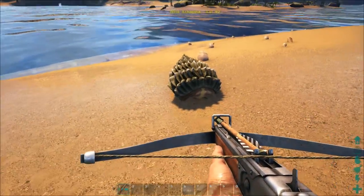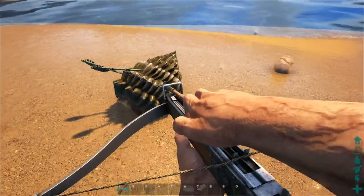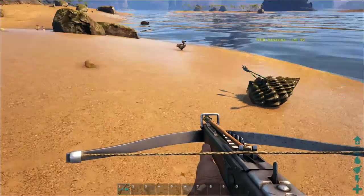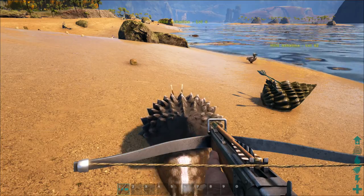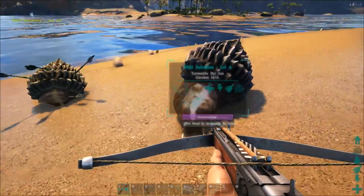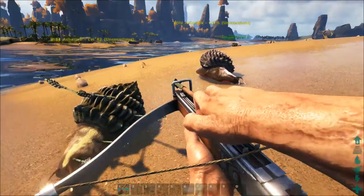When they crawl up in their little shell you cannot get them at all. I think they resist damage — that's the main reason for the shell. We're going to spawn in another one and get this guy from behind. He crawled up in his shell but it just wasn't enough, so it knocked him out. We got both of them.